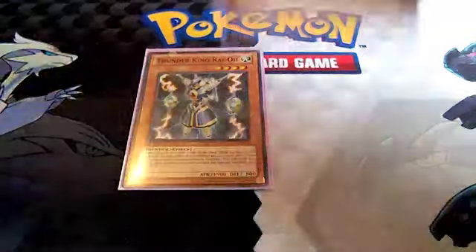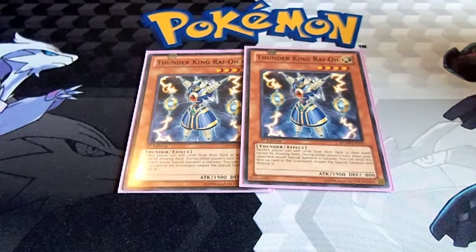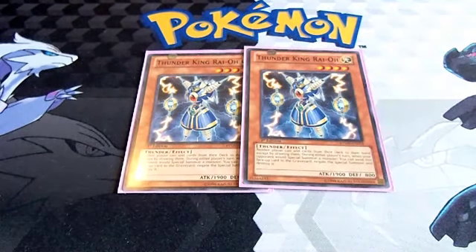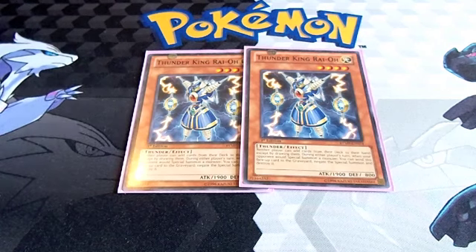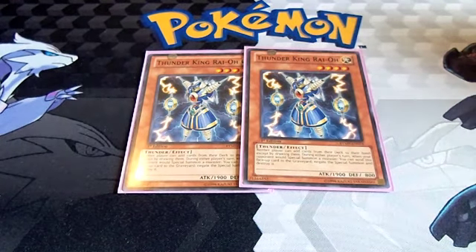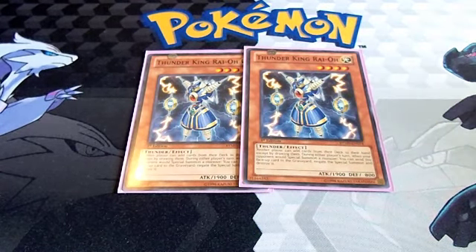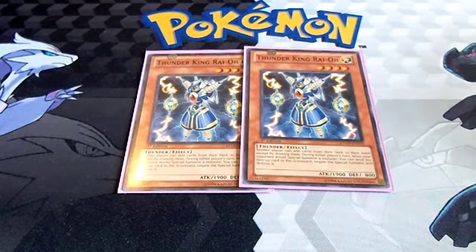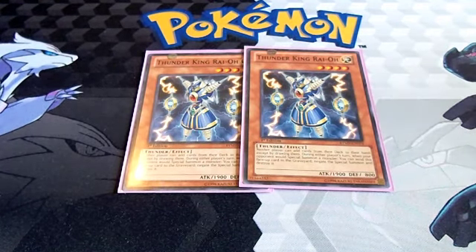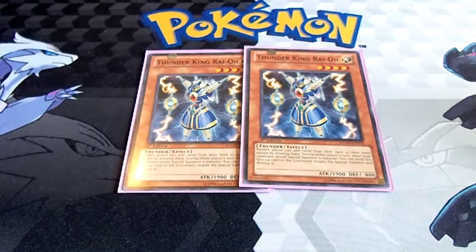Speaking of Thunder King, we've got two of him. He's essential in this deck in my opinion. The Prophecy matchup is tough — basically those big decks like Mermail, Prophecy, and Elemental Dragons are tough matchups, and they probably always will be for a deck like this. Thunder King is essential — he stops Prophecy players from searching and deals with special summons. He's 1900, he's Light, and he does exactly what this deck is meant to do.